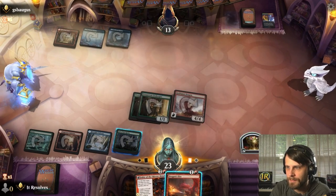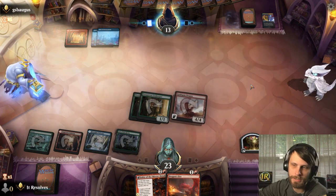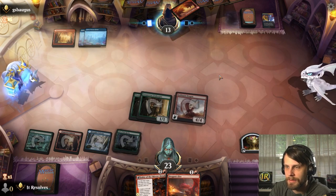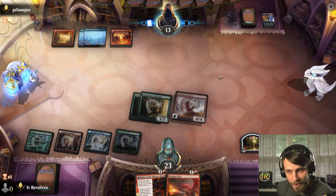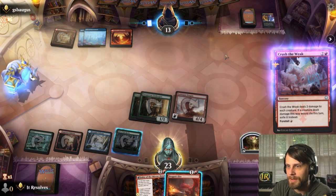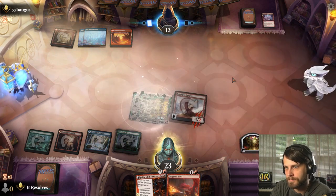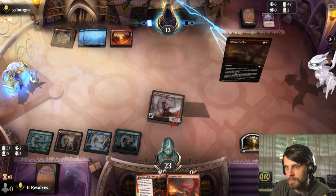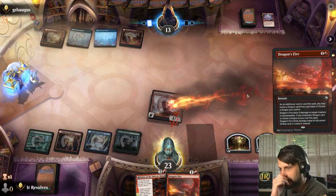I do expect they've got a Fading Hope — that's the one. However, we do get a treasure token, and if they use it on the Goldspan Dragon, the fact is it has haste anyway, so that's not a great card against Goldspan Dragon. They kinda just need to burn it out. Instead they're gonna Crush the Weak. Crush the Weak is a very good card. Not much we can do about that — we just let it happen.